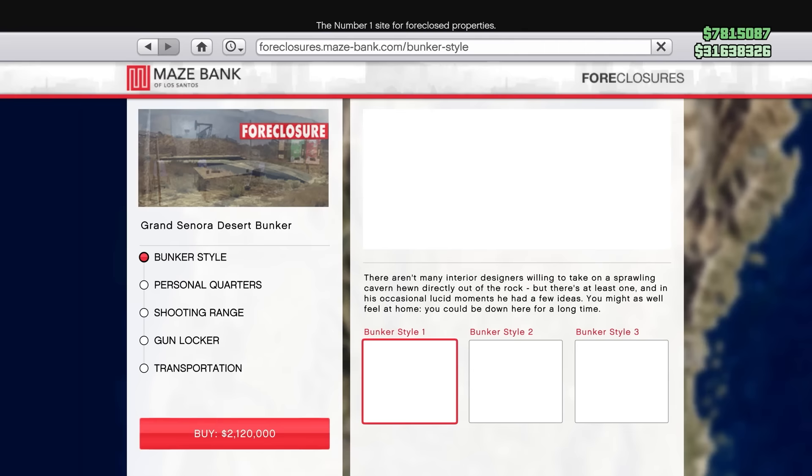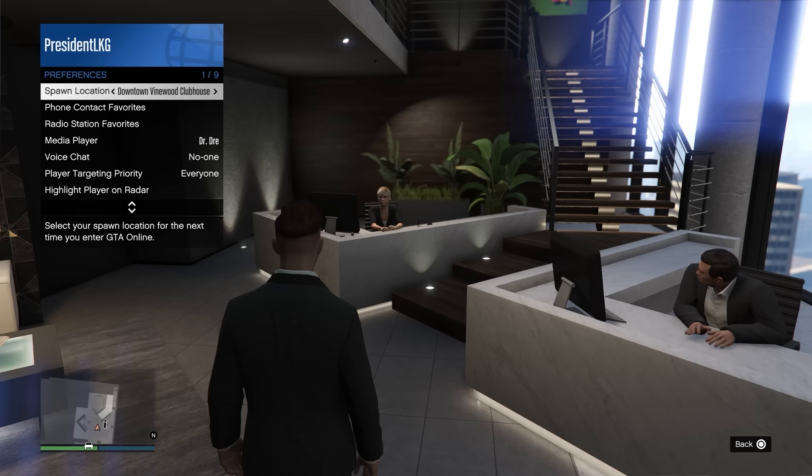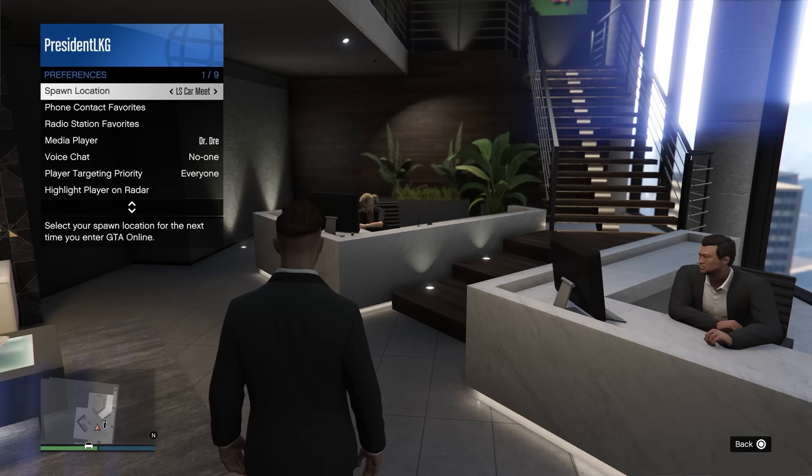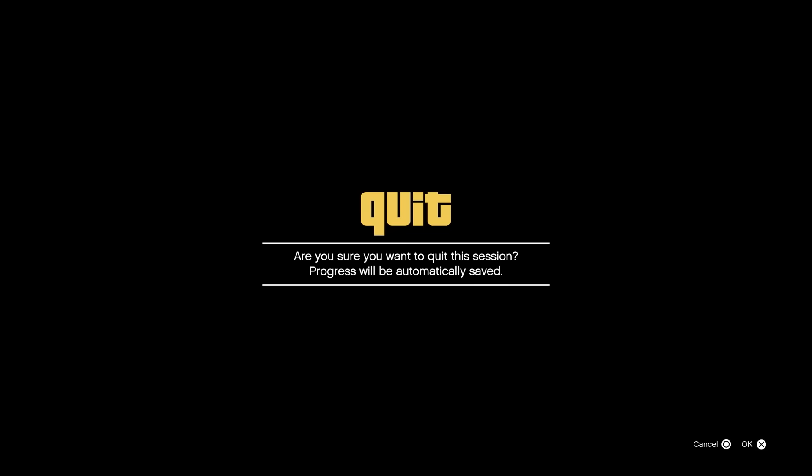Keeping efficiency in mind, in the number 8 spot is personal quarters or accommodations. For some businesses in the game you're not able to set them as a spawn location right away — you actually have to purchase personal quarters or accommodations. Once you do so, you can set them as a spawn location, and as a solo player I set those businesses as a spawn location and then load into a new invite-only session to essentially warp or teleport there.